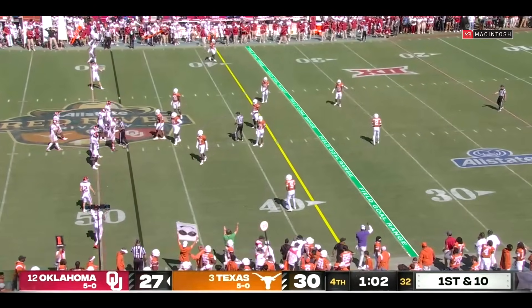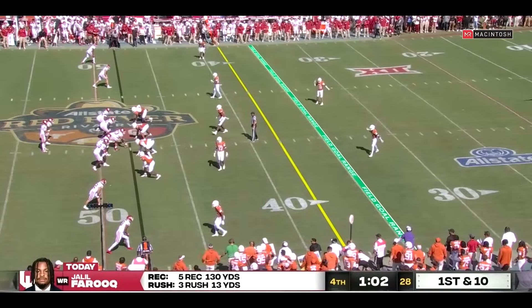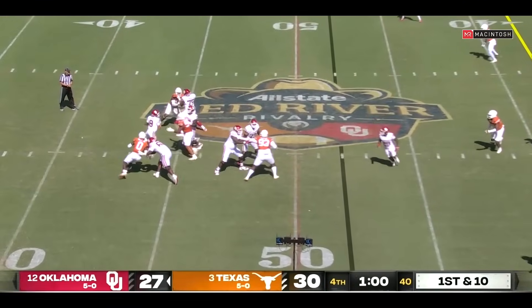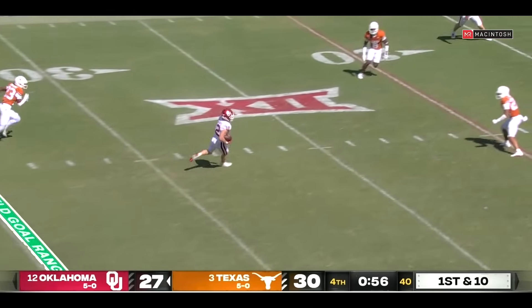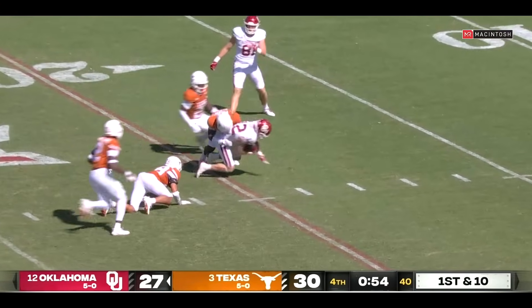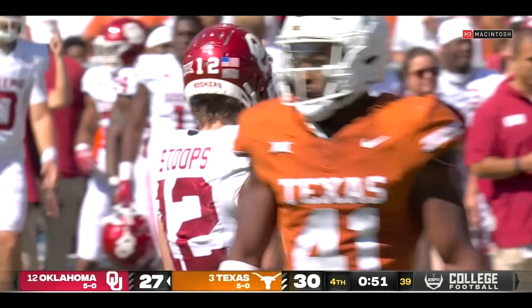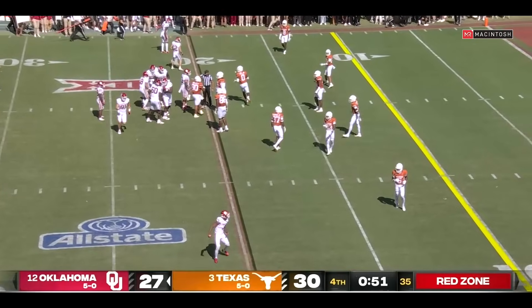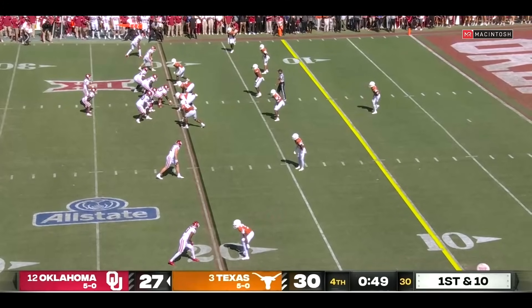Gabriel — pocket collapsing, he escapes, flips it across the middle and Stoops running free. The legend's son moves the football down into the red zone in the final minute. Jalen Ford came up — remember when Gabriel ran, that time he came up and it opened up a throw to Stoops.